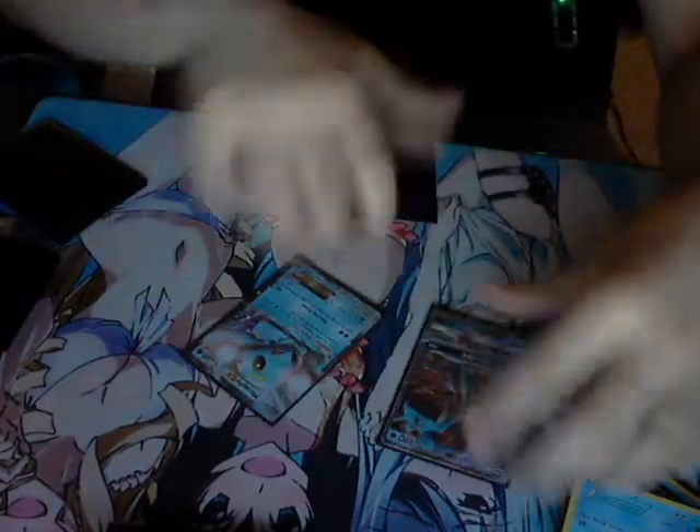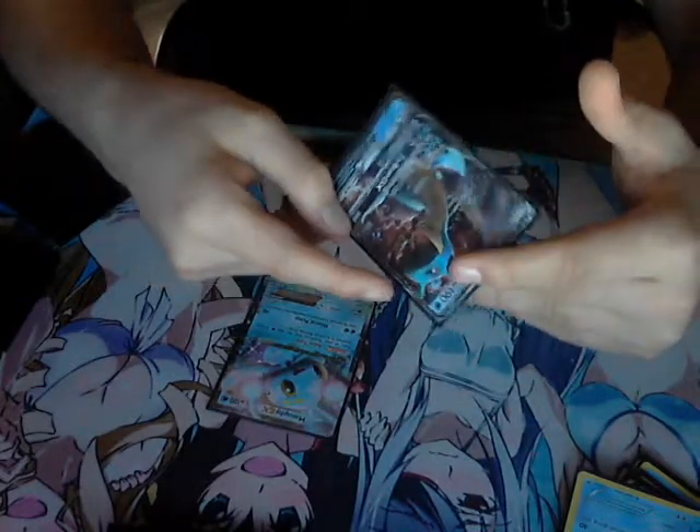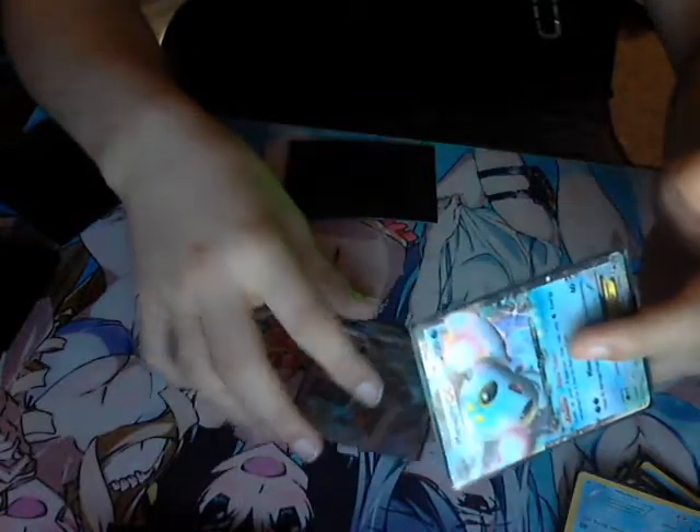Then we got one Lapras and one Manaphy. Lapras is for early draws and has a really strong attack — plus you don't have to discard energy for it, and Ice Beam GX is nice to paralyze your opponent and does 100 damage. Manaphy gives any Pokemon with water energy no retreat cost. For this deck it doesn't matter too much since most Pokemon only have a one-energy retreat cost anyway.